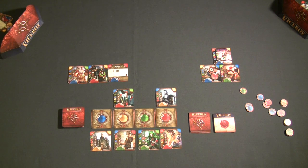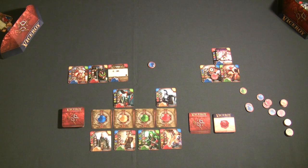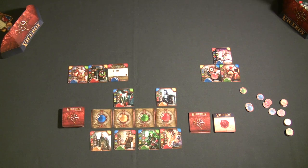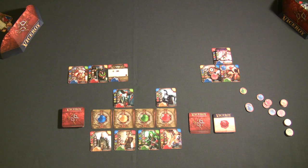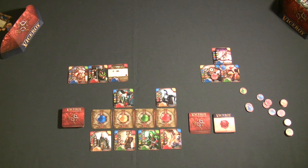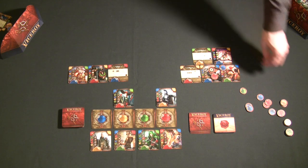There's one final really cool thing I want to show you that I really like about Viceroy: at the end of the game, your leftover gemstones aren't totally worthless. You can use them to turn colors in your pyramid to colors you need, potentially giving you extra victory points. Every single gemstone you have can turn another color in your pyramid to the color of that gemstone, just by placing it on that corner to represent the color change.